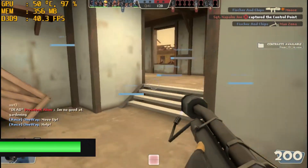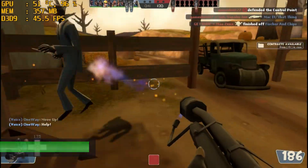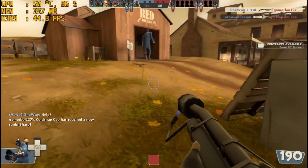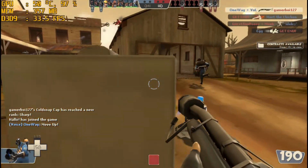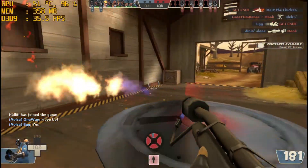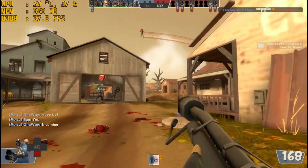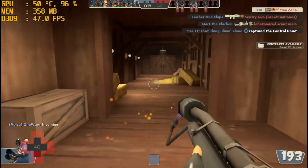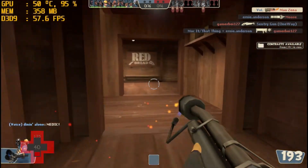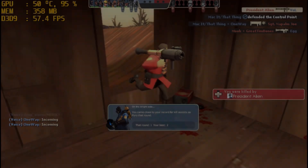Next up is Team Fortress 2. The engine on this game is pretty old — it uses DirectX 9 — so it's no surprise it ran pretty well, but we still had to lower the settings to the lowest possible and use 480p resolution. That provided a playable experience; I honestly don't think the game looks too bad at 480p. It averaged around the 40s while recording, sometimes dipping into the 30s, and without recording you'll easily get 40s to 50s. It gets the green mark.